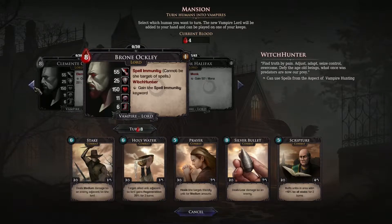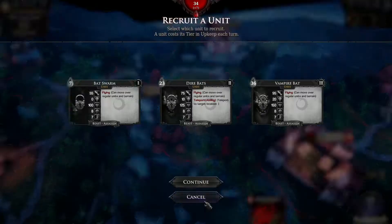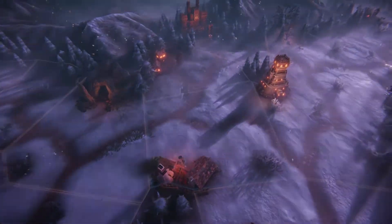Immortal Realms is a turn-based strategy game centered around the player taking control of one of three vampire clans and fighting the other factions in a world inspired by classical vampire lore and mythologies.